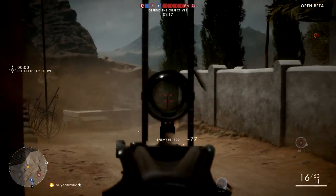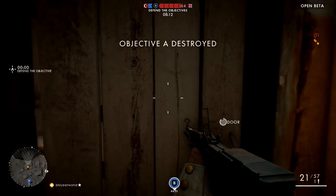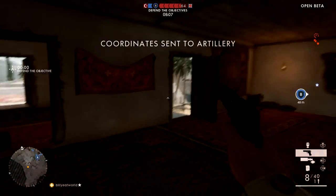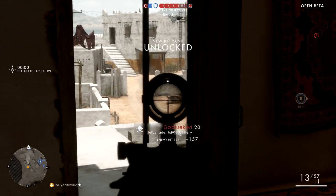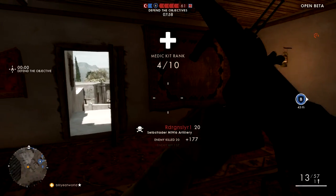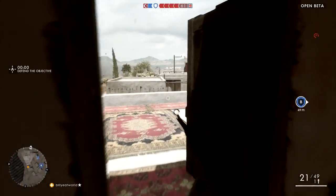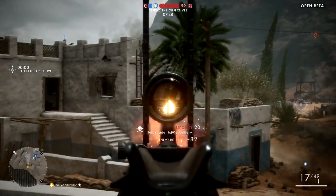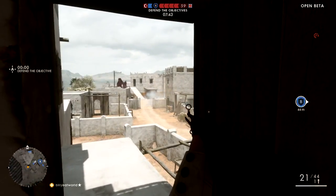Now, obviously a gun that seems to be this good is bound to have at least one flaw, and in this case it's actually the spread increase per shot of 0.12. If you compare it to the Mondragon, which only has a spread increase of 0.06, it basically is a lot more inaccurate if you spam the trigger. To be honest though, I'm pretty used to the DMRs in BF4, so I actually didn't notice this at first, but if you're a new player you might want to bear it in mind. And although it does take a bit of practice, once you do learn to pace out your shots you'll find that ultimately this flaw isn't really that bad, and it's not as big of a disadvantage as you might think.